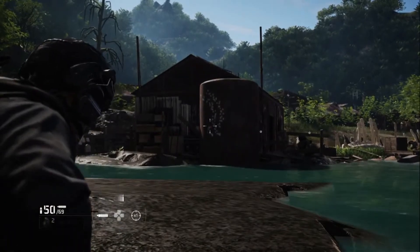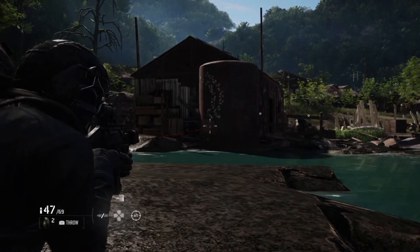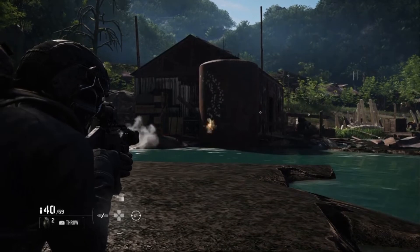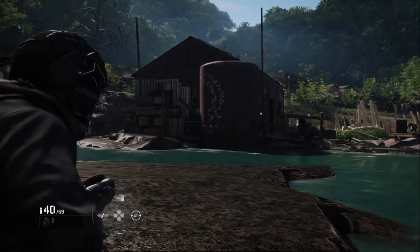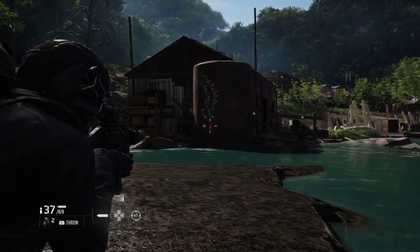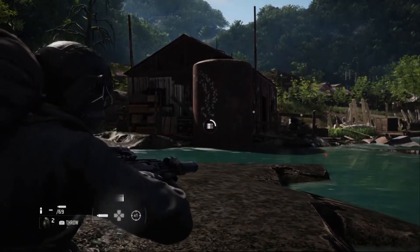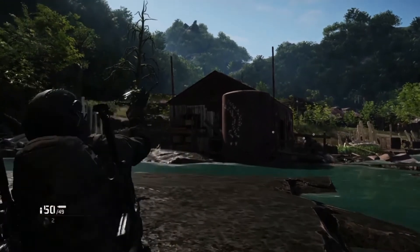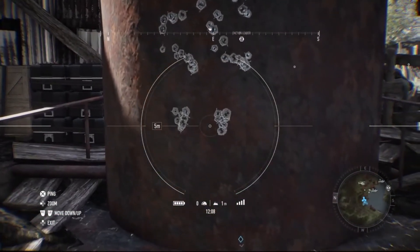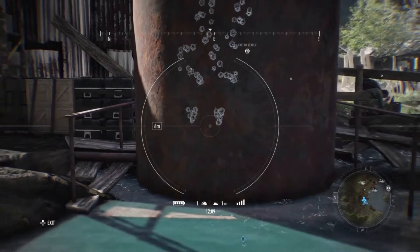We've got a new mag in. Let's take the suppressor off and try ten rounds. Suppressor on — move over to the right slightly. Let's change the mag, and let's have a look with the drone to see how we fare. Nice tight grouping. With the suppressor, it's a slightly tighter grouping than without it. Nonetheless, centre mass — you're going to get a kill with ten rounds.